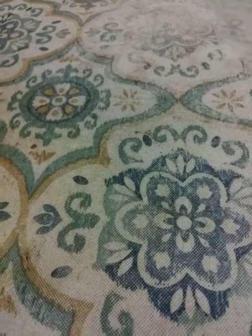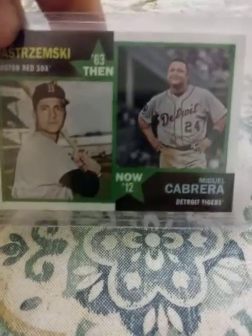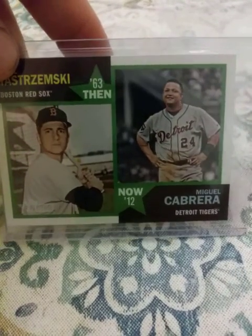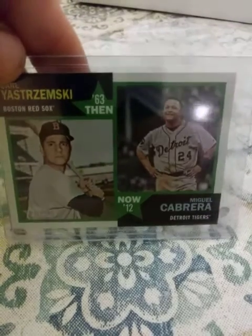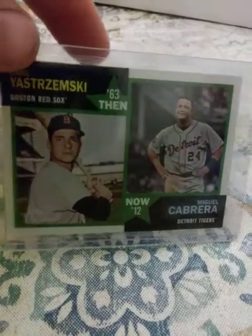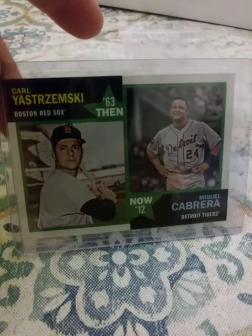Let me show you the back. 2012 Heritage New Age Performer insert. 2012 Heritage Then and Now insert — Yastrzemski and Cabrera. That card is ironic because 2012 is the year Miggy won the triple crown, and Carl Yastrzemski was the last player to win the triple crown before him.